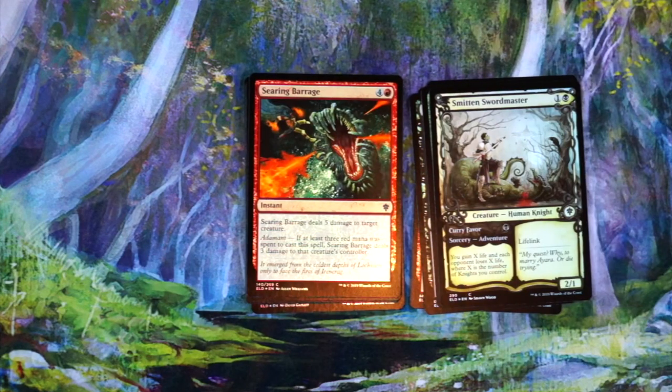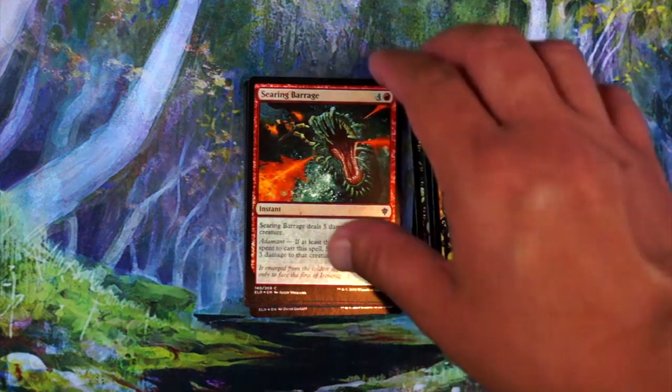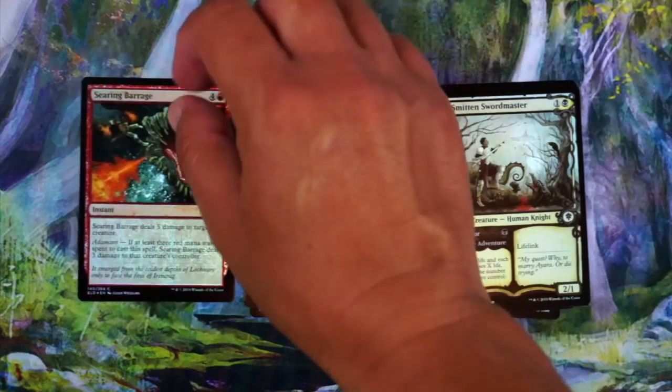Searing Barrage — this card is pretty good, I have to say. Expensive, but really good, especially late game. Five mana, deal five damage to target creature — Adamant, it also deals three damage to your opponent. I like this card, I'll first pick that, we'll see.